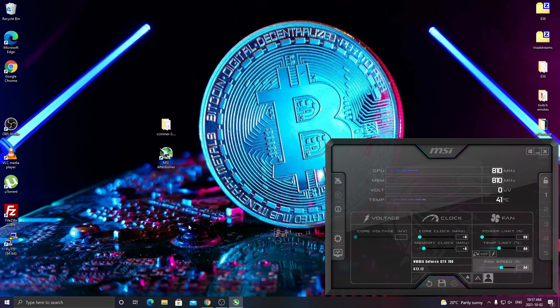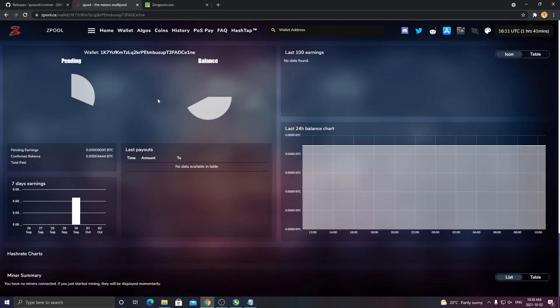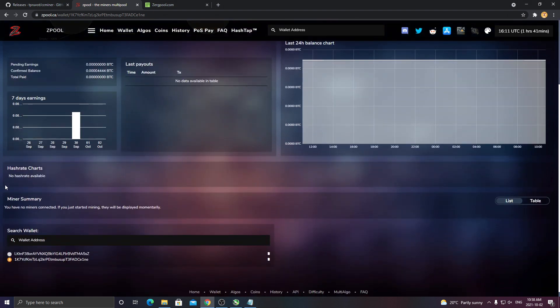I just had to close it up there because it started to lag with the recording. But yeah, as you saw, we were mining it for Bitcoin. So you just come over to the Zpool website if you want to check your mining stats. Click Wallet up here and it'll bring you to a search bar. Paste your wallet address in there and click Enter. You might not see anything right now if you're not currently mining, but if you boot it up, it should come up with your mining summary. This process is going to be the same with pretty much every algorithm you want to try.